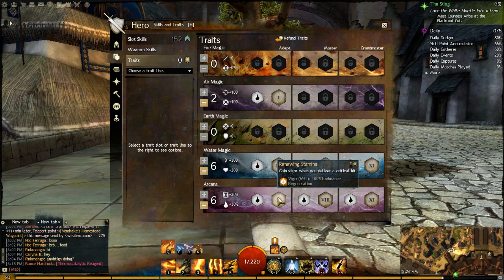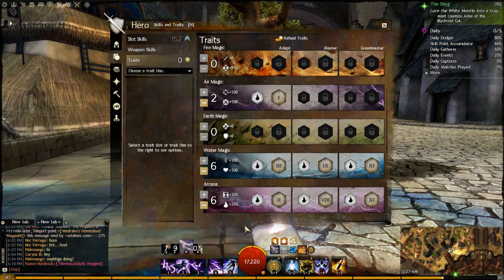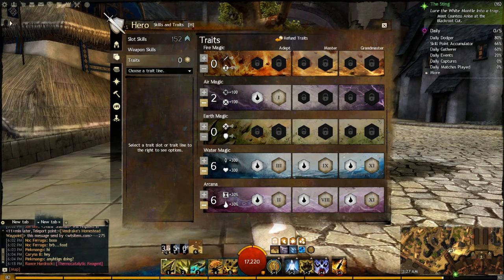Renewing Stamina: gain Vigor when you deliver a critical hit. This ties into Evasive Arcana, but beyond that, dodging is one of the best damage mitigation abilities in the game — you're not taking any of that damage at all. Having Endurance Regeneration from Vigor pretty much all the time is very powerful for the Double Dagger Ele. And finally, Arcane Fury: gain Fury when you switch attunements. This ties into the Runes of Rage — we sacrifice Precision for Vitality to help with condition damage, and gain that Precision back through Fury every time we switch attunements.